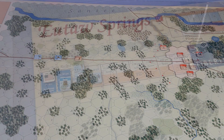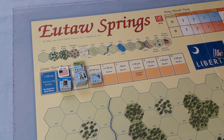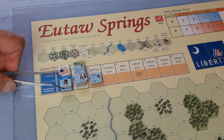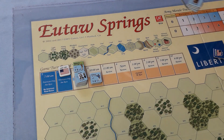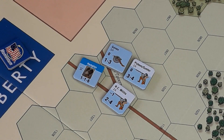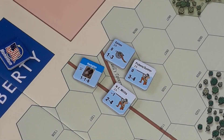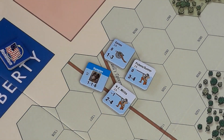It's turn two. We move the counter down one and the first part of the sequence of play is the initiative segment, which we skip because it's purely the Americans' turn. We're now in the movement phase and the first part is placing reinforcements. We'll place them on entry point A. The stack includes a couple of militia, our first artillery unit, and our first leader, Wade Hampton.